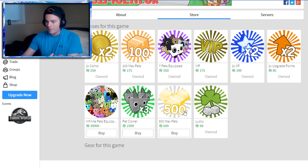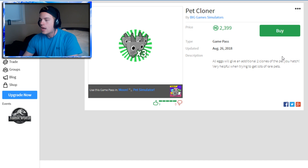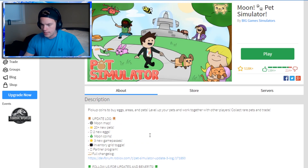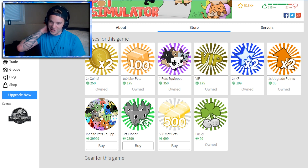I just bought the 100 max pets, which is pretty dope. The next one I'm gonna buy later on — I'll buy the 500 max pets once I fill up my 100. As of right now there's no point having the 500 one cause I don't even have 100 yet. And then pet cloner times three — all eggs will give an additional two clones of the pet you hatch. Very helpful when trying to get lots of rare pets. That's actually really cool. Use this game pass in moon pet simulator.